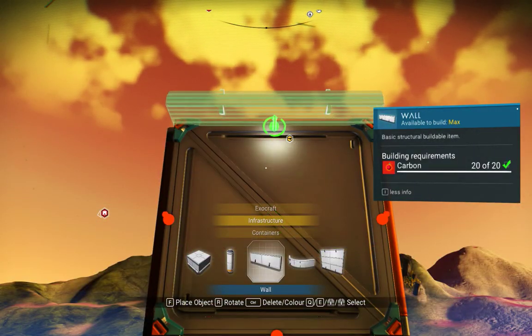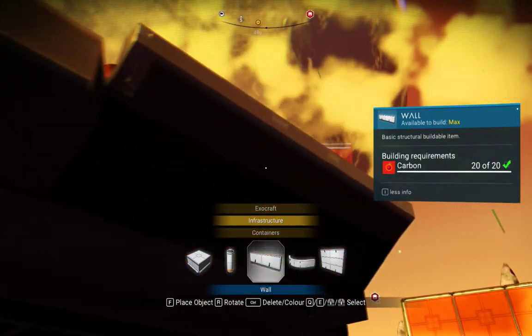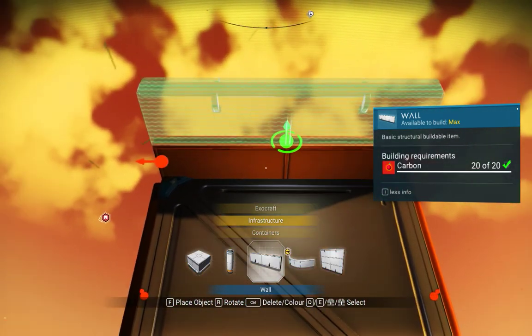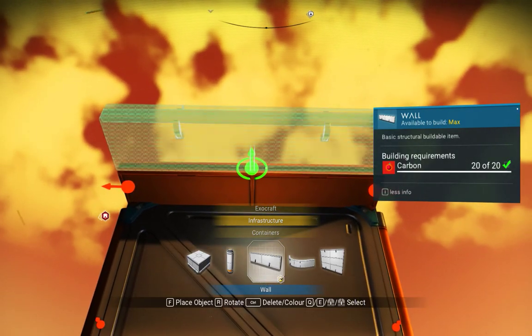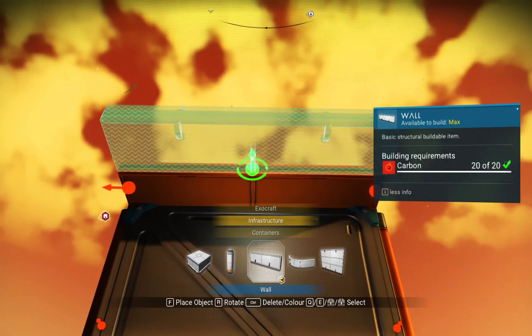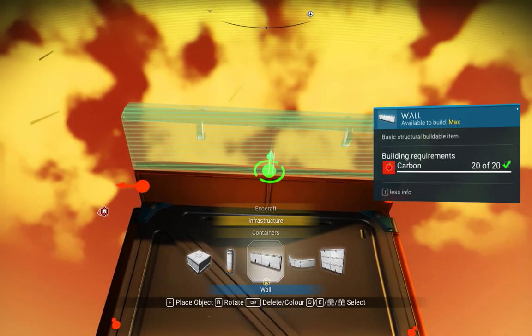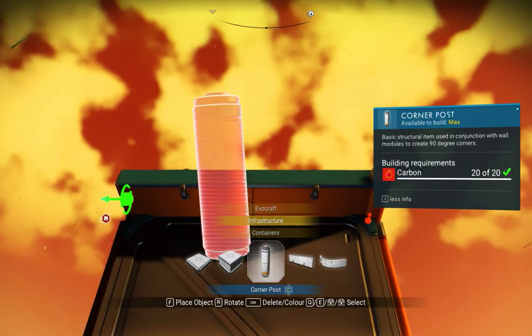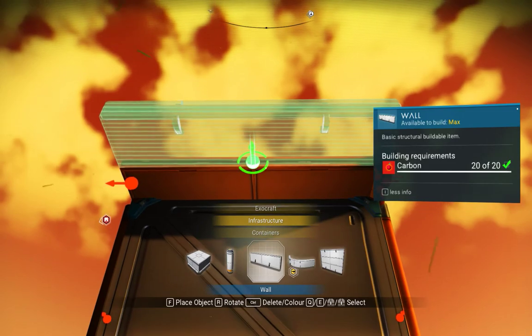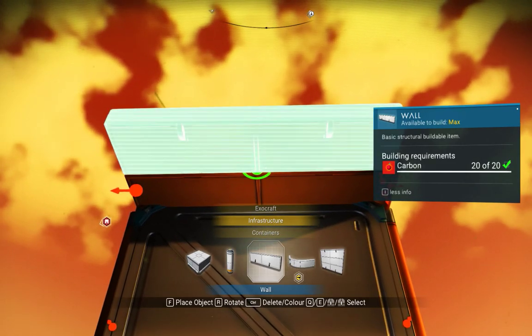I'm going to attach one of these — I'm running into my landing pad. So now you're going to switch glitch from a wall to a corner post, so the corner post is going to end up in the center. Didn't work. PC is a little hard to do — it's because mouse and keyboard are hard to hit at the same time.